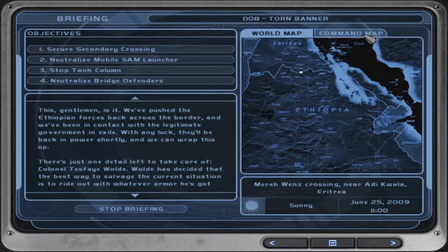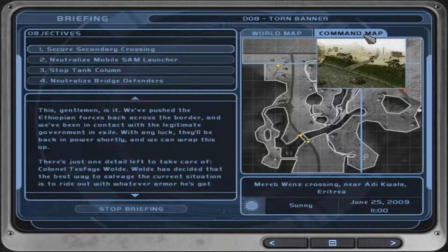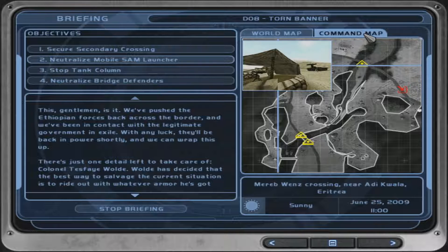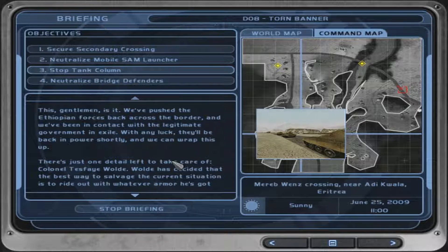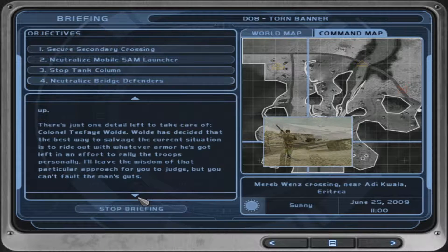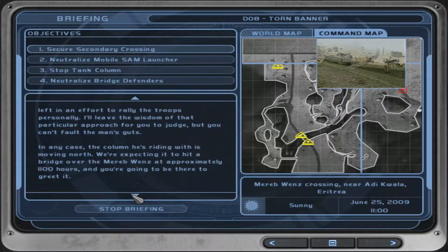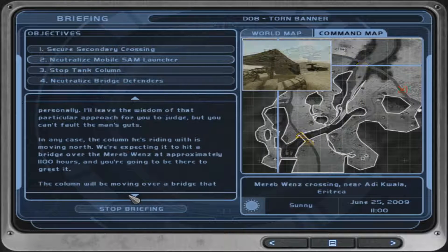This, gentlemen, is it. We've pushed the Ethiopian forces back across the border and we've been in contact with the legitimate government in exile. With any luck, they'll be back in power shortly and we can wrap this up. There's just one detail left to take care of — Colonel Tesfaye Wolde. Wolde has decided that the best way to salvage the current situation is to ride out with whatever armor he's got left in an effort to rally the troops personally. I'll leave the wisdom of that particular approach for you to judge, but you can't fault the man's guts. In any case, the column he's riding with is moving north. We're expecting it to hit a bridge over the Merib Wentz at approximately 1100 hours and you're going to be there to greet it.